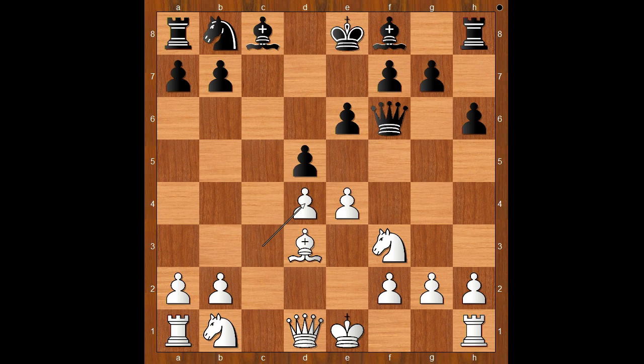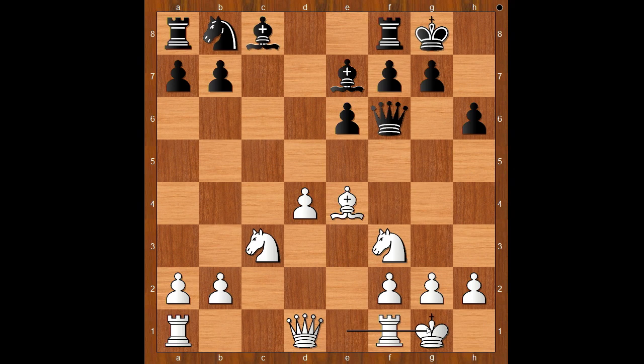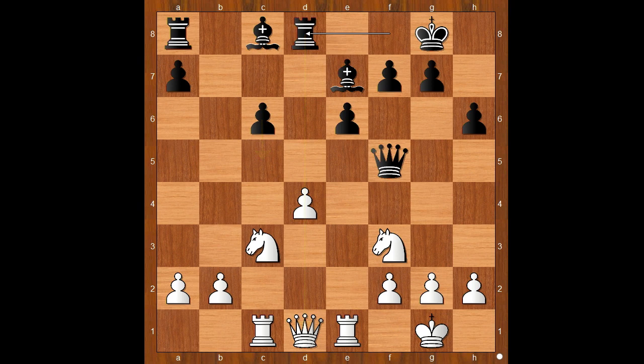Nf3. c takes on d4, c takes on d4. d takes on e4, bishop takes on e4, bishop to e7. b takes on c6, b takes on c6. Rook to c1, queen to f5, rook to e1, rook to d8.